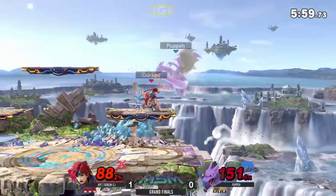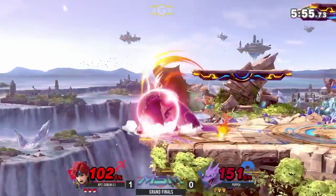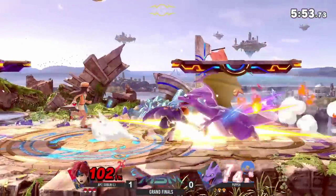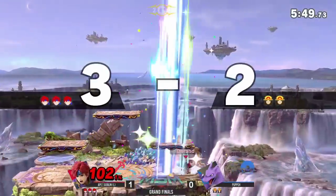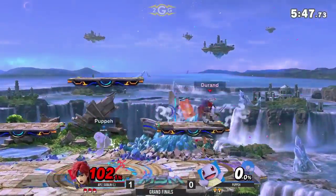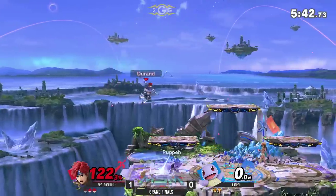Continuing to rack up this percent. I'm surprised he didn't just up B — I mean, Charizard is pretty heavy, probably would have survived. Another down tilt. Punish out of shield — there it is, with the up air. And that's going to be the first stock for Goblin, taking it away from Puppy.